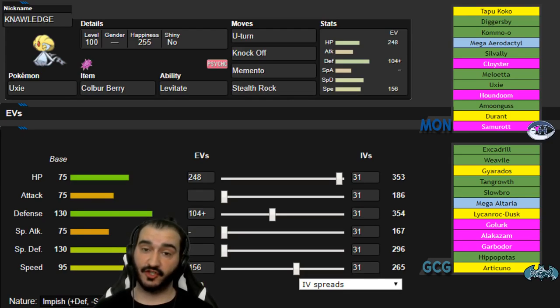Let's go over Rob's team. His team hasn't changed at all, so if you guys haven't caught the last battle, definitely go check that out. We basically pulled off a Diggersby Quick Attack sweep near the end of the game. We're bringing pretty much exactly the same team for Rob. His team is made up of Excadrill, Weavile, Z-Gyarados, Tangrowth, Slowbro, Mega Altaria, Lycanroc Dusk (also a Z-Mon), Golurk, Alakazam, Garbodor, Hippopotas, and finally Z-Articuno.